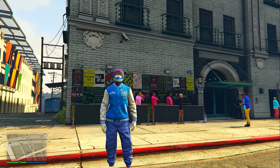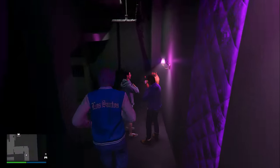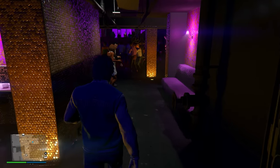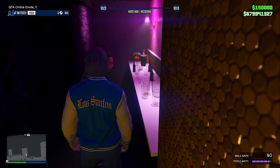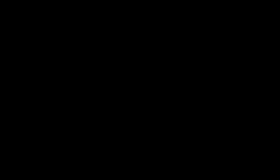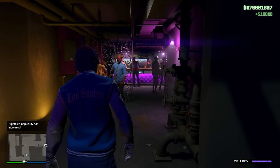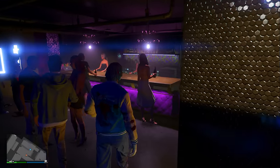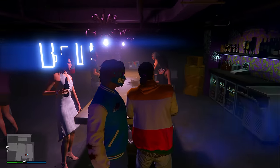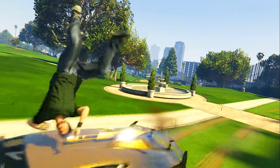Once your nightclub popularity is full, here's a cool trick to maintain it: exit your nightclub, go into Passive Mode, then re-enter your nightclub. Every time you do this, you'll get a person to eject immediately. My popularity was at 98%, and ejecting that person brought it back to 100%. So to maintain popularity, simply walk out, enter Passive Mode, walk back in, and eject the person that appears.